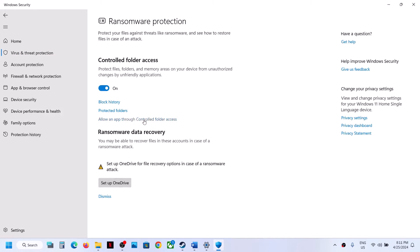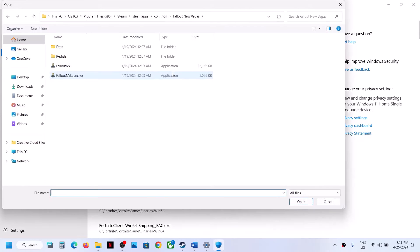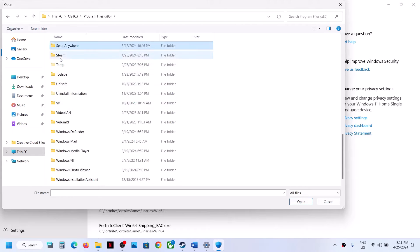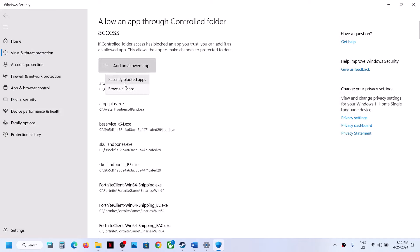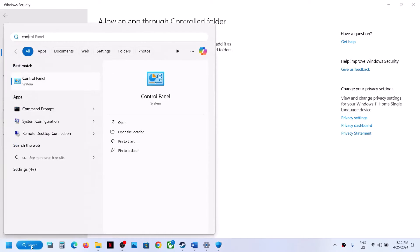Click on 'Allow an app through controlled folder access,' click Yes. Click 'Add an allowed app,' then 'Browse all apps,' and navigate to the game installation folder — This PC, C Drive (or D/E Drive if installed there), Program Files, Steam folder, Steamapps, Common, then the game folder. Select the game exe file and click Open. Repeat to also add the exe file from the Bellwright Binaries Win64 folder.